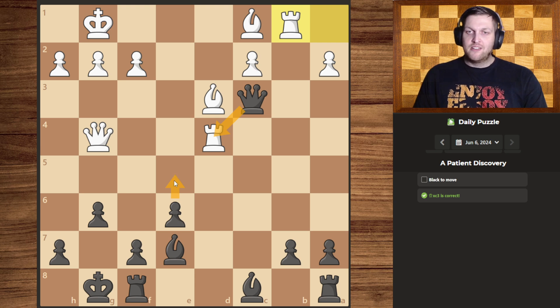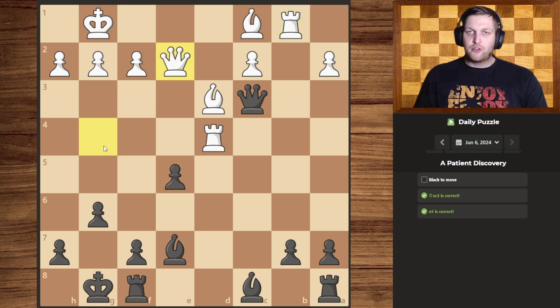Not only that, we do now have the double attack on the rook, but we also have a discovered attack on the queen. And obviously they don't want to lose their queen, so they shall move it away.